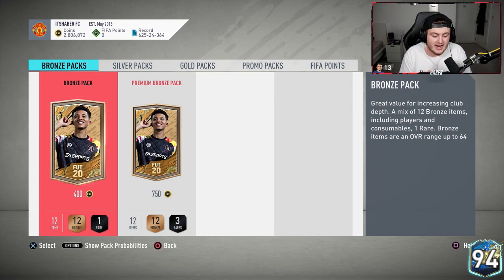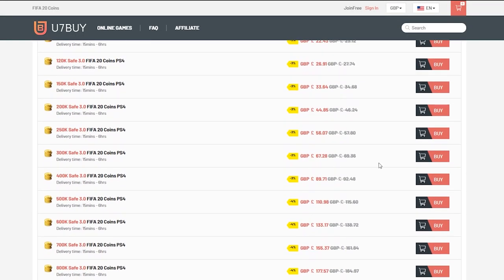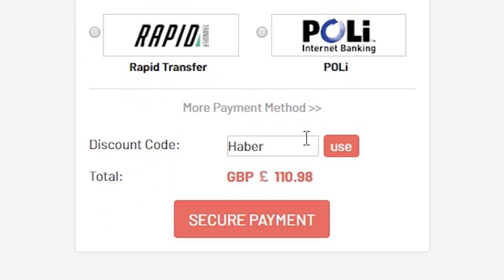Make sure you leave a like on the video and subscribe if you guys are new around here. For cheap, fast and reliable FIFA 20 Ultimate Team coins, check out u7buy.com and use the code HABER to get yourself 5% off all of your orders.